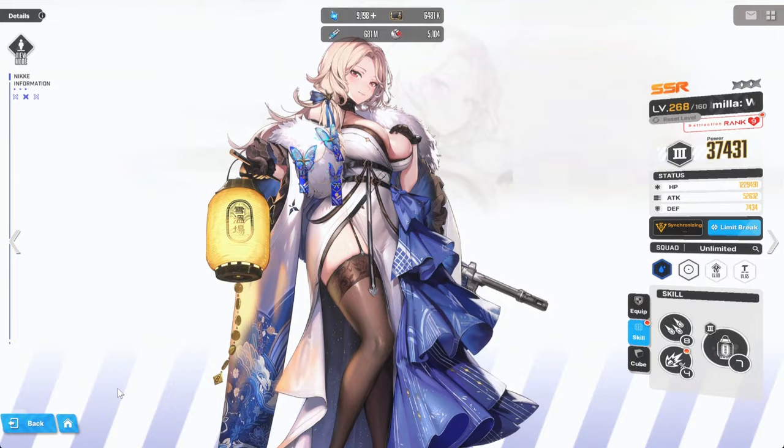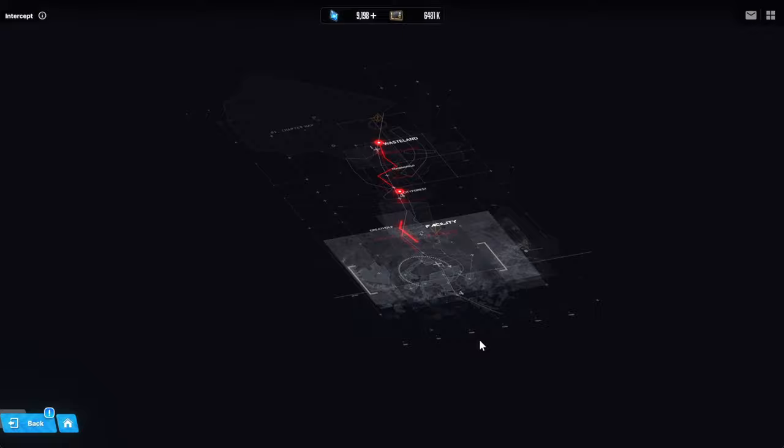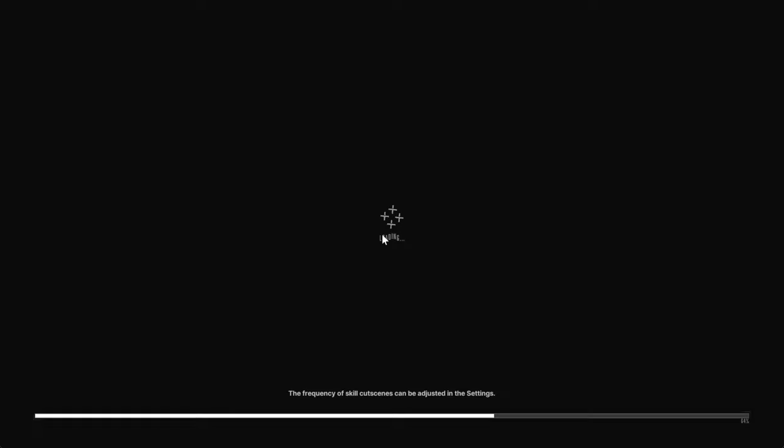I'm going to try to work on her today but I don't have any resources to improve her skills or gear. I was going to take her into interception but this enemy doesn't have any exposed cores, so she's not going to be great here. I'm not going to risk taking her in. Anyways, it's been your boy AC Gamer — don't forget to like and subscribe, and I'm out.